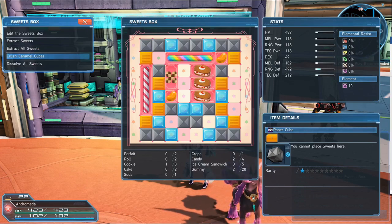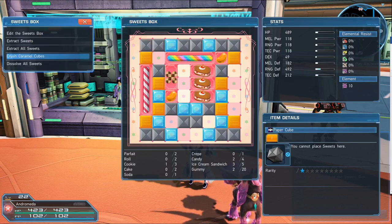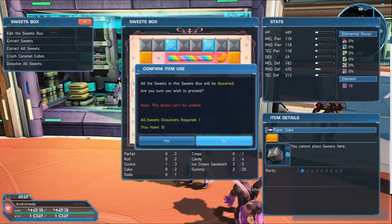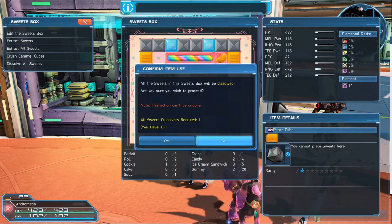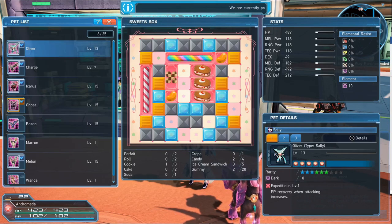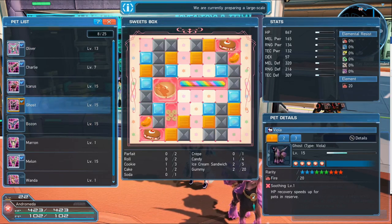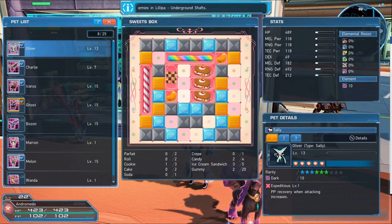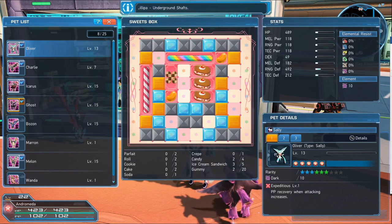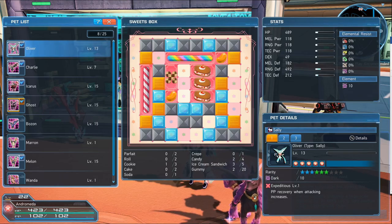Here are a few other things: if you had a caramel crusher, this is how you'd crush the caramels, but I unfortunately don't have one. This is how you dissolve all the sweets — don't do that, it can't be undone, so just watch out for that. And that is essentially how you build your sweets box. I think it's a cute little mechanic to the game, but that's it — that's how you do it. Thank you so much for watching. I do hope to see you again soon. Please subscribe if you haven't already, and I will see you next time. Bye everyone.